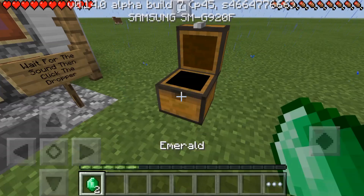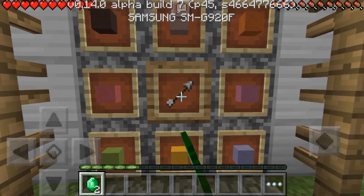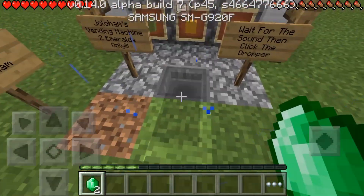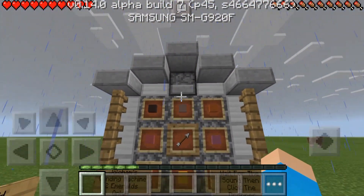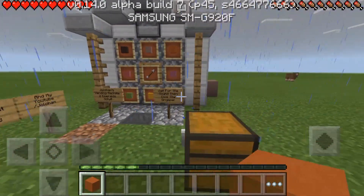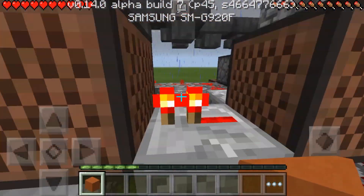Let's go ahead and try this again. Get two emeralds and this time let's go ahead and choose the orange one. As you can see, there's nothing in here. Then I have to put the two emeralds into the dropper, wait, and then you'll hear a sound, then you can go up there and it'll be there.